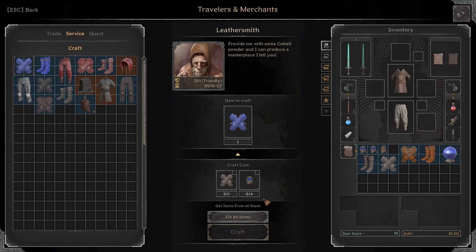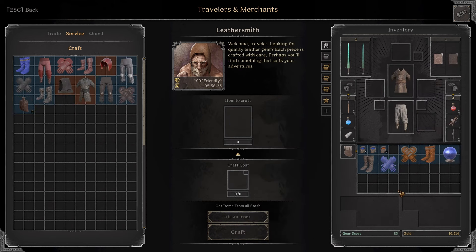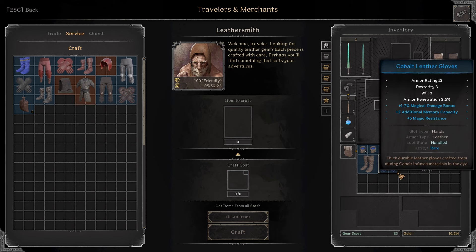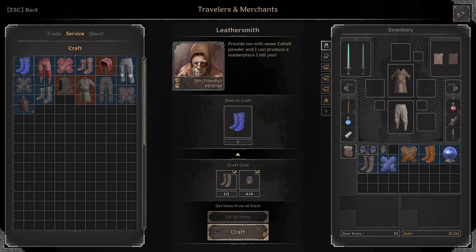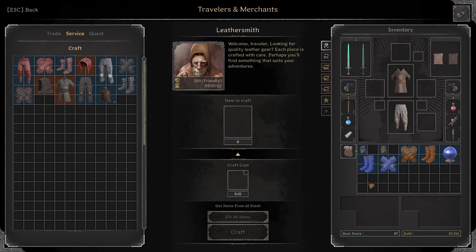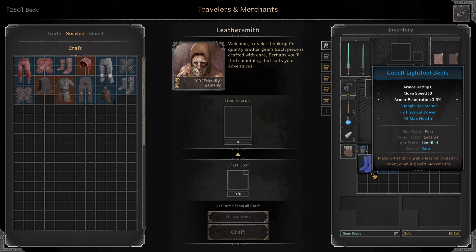Next up with some boots. I roll some buff duration bonus, some luck, and some physical damage bonus — these ones are okay. Again with some gloves. I roll some magical damage bonus, memory capacity, and some magic resist. These are pretty good.